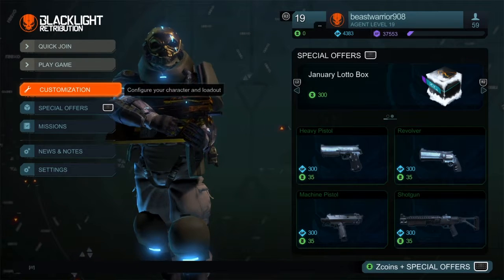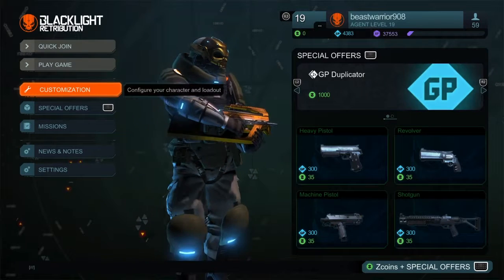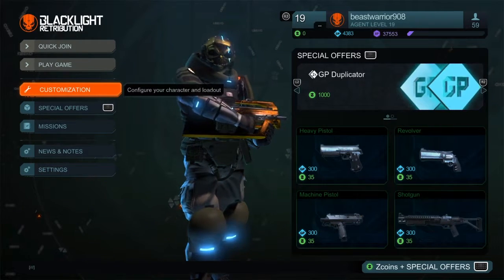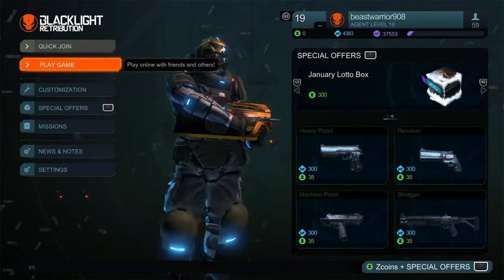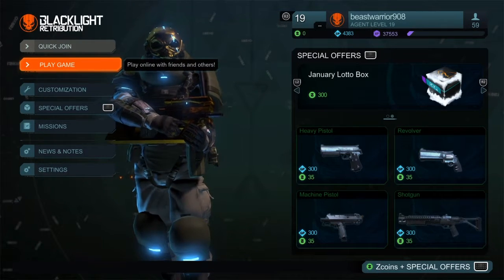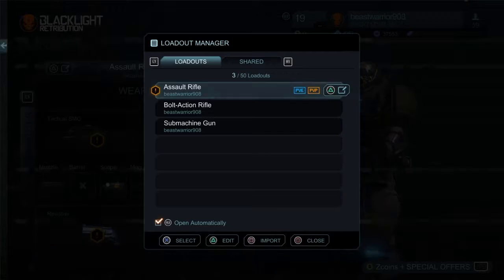What's up guys, Beastgaming here, and today I'm going to be showing you how to get gold camo on Black Light Retribution for free. Gold camo, Black Light Retribution for free. I don't know if you can get other ones as well as this, but we've only tried on gold and tried on a red one, but it didn't work.